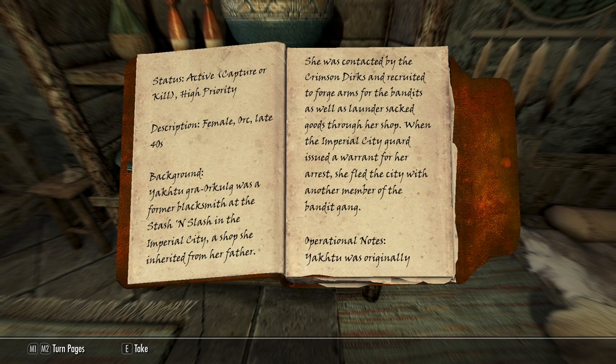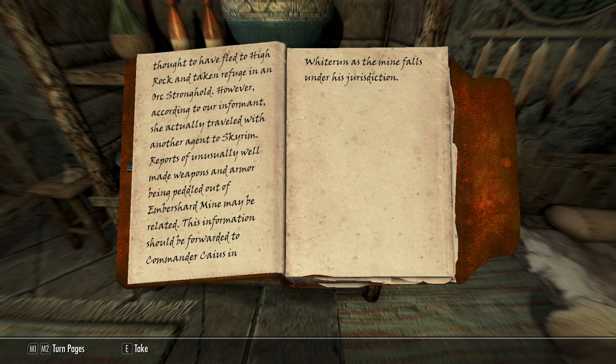She was contacted by the Crimson Dirks and recruited to forge arms for the bandits, as well as launder sacked goods through her shop. When the Imperial City guard issued a warrant for her arrest she fled with another member of the bandit gang. Operational notes: Yakhtu was originally thought to have fled to High Rock, but she actually traveled with another agent to Skyrim. Reports of unusually well-made weapons and armor being peddled out of Embershard Mine may be related. We have to go back to Embershard!